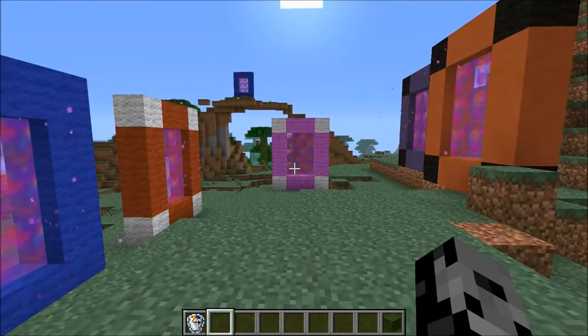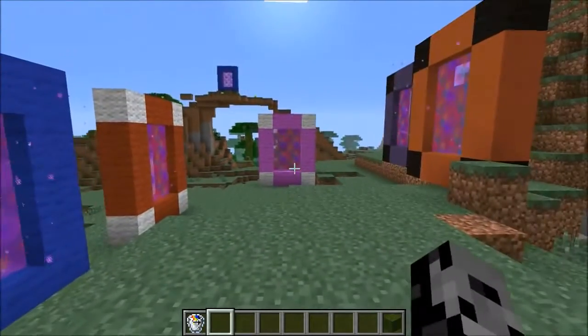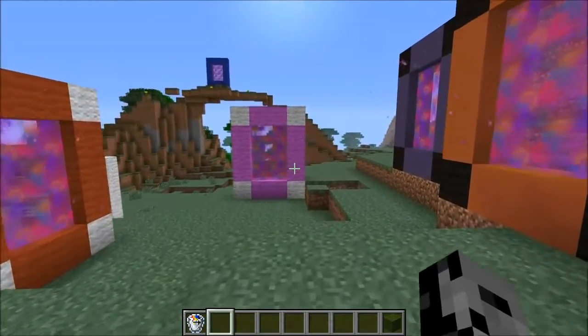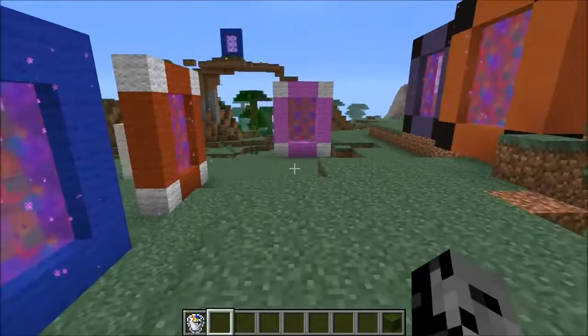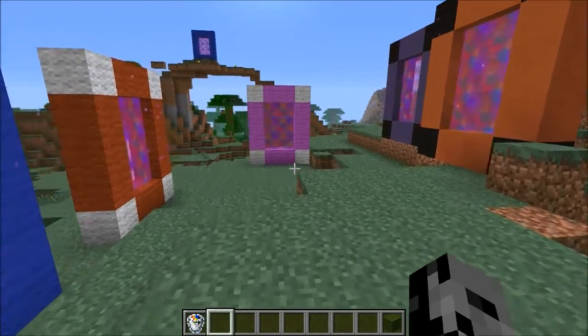Hey, what's up guys? It's Pat and welcome back to another Mod Showcase. Today we're gonna take a look at the Colorful Portals mod. What this mod does is it allows you to travel back and forth between anywhere. It's kind of like a teleporting mod except you can go between dimensions too. So if I put a portal in the nether, I could put another one in like Twilight Forest and go back and forth between them, which is pretty awesome. I haven't seen any other mods that could do that.